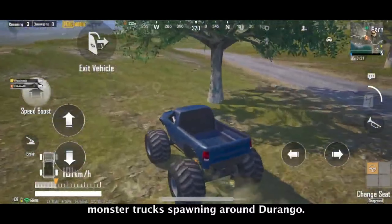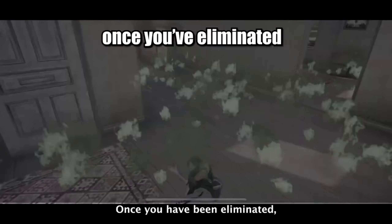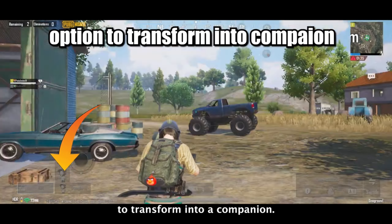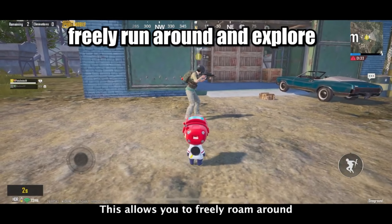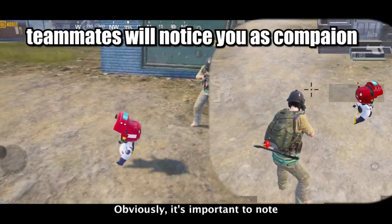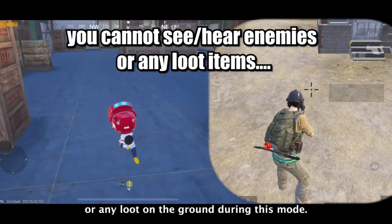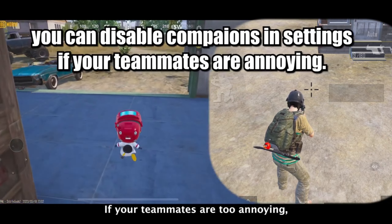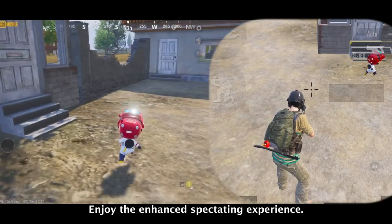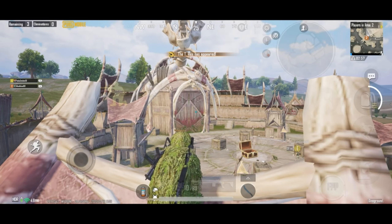Also keep an eye out for the newly introduced monster trucks spawning around Erangel. This new version also features a companion spectating mode. Once you have been eliminated, you have the option to transform into a companion, allowing you to freely roam around and explore the surroundings while your teammates can witness your presence. Note that you won't be able to see opponents or any loot on the ground during this mode. If your teammates are too annoying, you can disable this in settings.